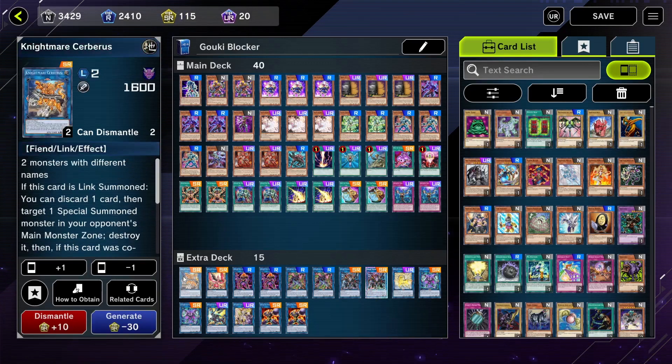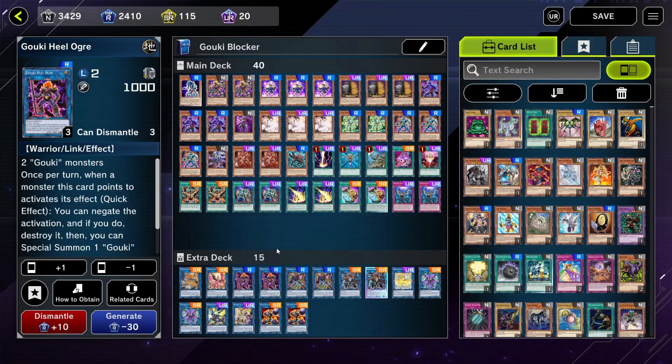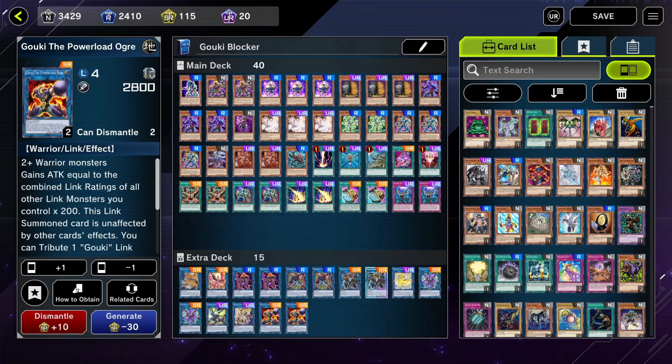Now going into links — Salamangreat Cerberus and Salamangreat Phoenix are very good. Those first two links are really up to you, they're normal link staples. Gouki the Finishing Move — I mean Gouki Heel Ogre — is the main link of this deck. Any time you're going to summon, you go for two, then special summon and get two searches off. Thunder Dragon Ogre comes next in the combo: once you get three monsters you try to set up your hand using searches to get Suplex, then summon as many monsters as you can, and once you have four monsters you go into one of your rank fours, preferably Gouki the Power Load Ogre — one of the best.